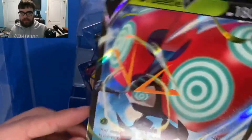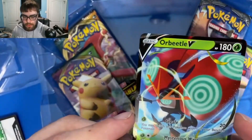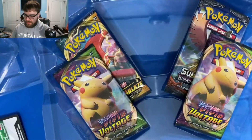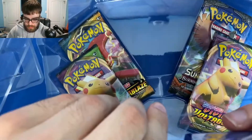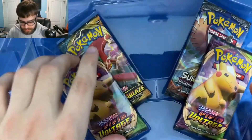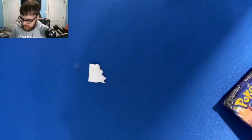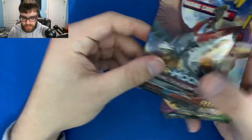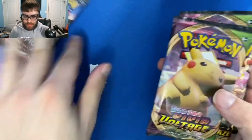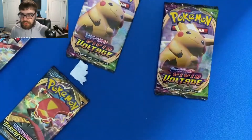Let's crack this bad boy open and get our packs out. We start out with this jumbo Orbeetle V-card — really nice. And here we got our four Orbeetle V promo card, which we are going to sleeve up right now. And here's the code card for the box. We got a Burning Shadows, one Vivid Voltage, Darkness of Blaze, and two Vivid Voltage — that's a really good deal.